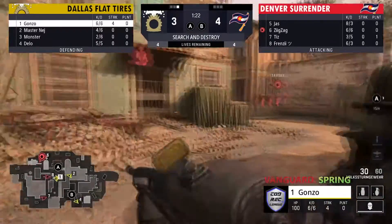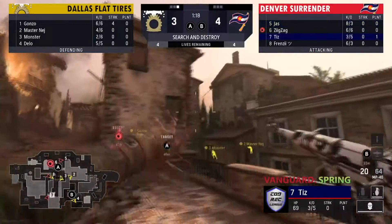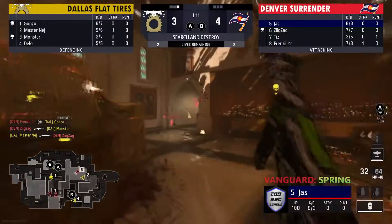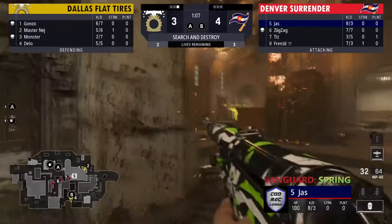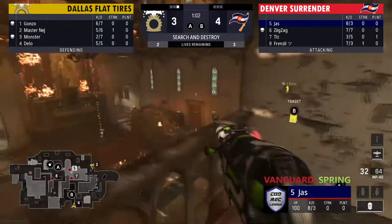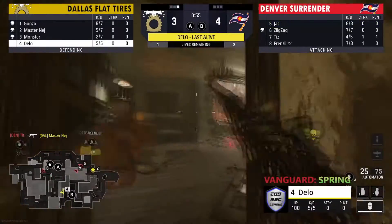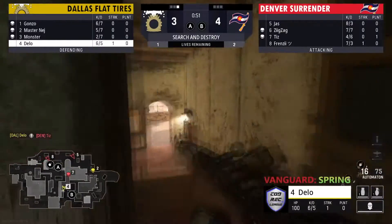Dallas is pushing the middle of the map very aggressively right now — one player above them in fire. Gonzo looks like he wants to play for that. Jazz is flanking — oh, a little bit of bad timing there as they run past each other bottom church. This bomb — you'd be able to get something going with that maybe in a bit. Dallas is running around trying to figure out where anything is, but Denver knows exactly where they're at and takes down Nej. Delo all by himself now has to make a play.